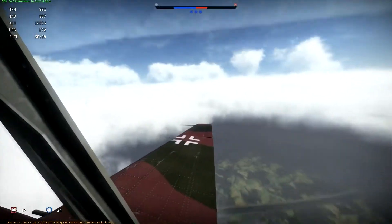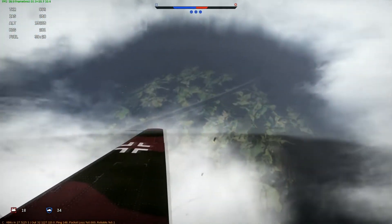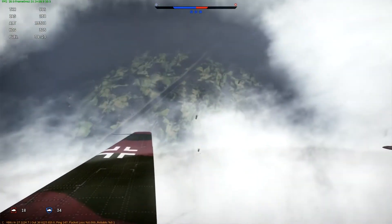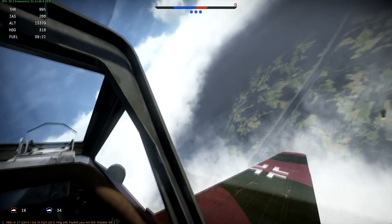This is pretty much the craziest weather that I've seen in War Thunder. It is black as hell down there by the runways when you take off — rainy, nasty weather, zero visibility.